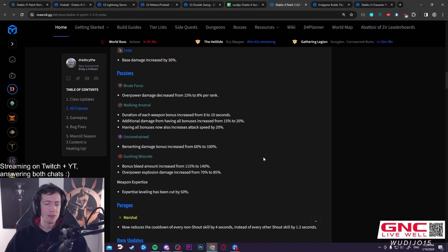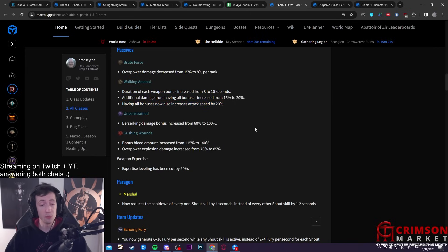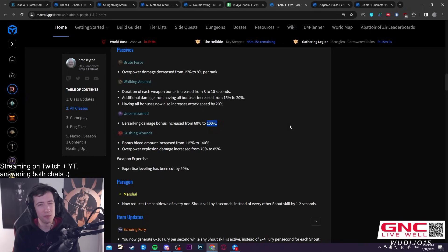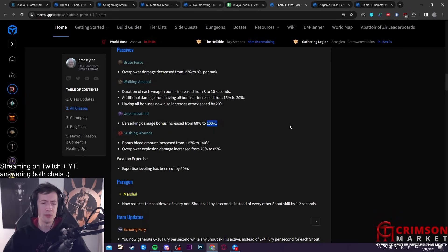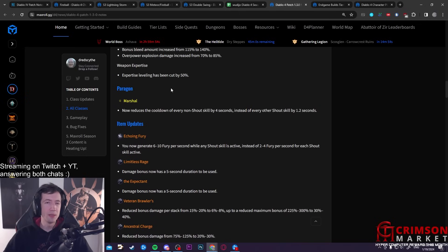Some other small Barb buffs: Brute Force overpower tweaked down slightly, Walking Arsenal got a buff with slightly more damage, longer duration, and 20% attack speed — going to feel pretty smooth. Unconstrained also got a big buff, getting up to 100% extra Berserking damage bonus. That's going to make Unconstrained probably the most-used key passive for anything that's not late game, since you don't pay the extra cost of Unbridled Fury but get a comparable damage boost combined with Wrath of the Berserker. Gushing Wounds got a slight buff too.